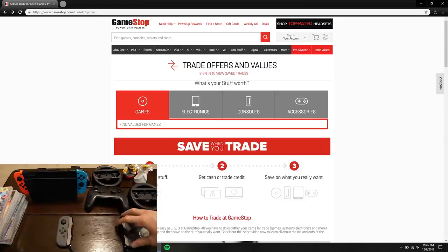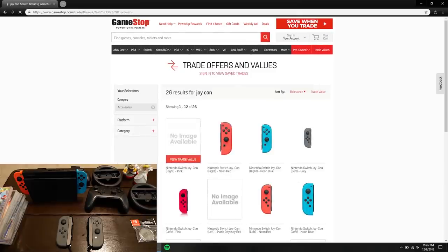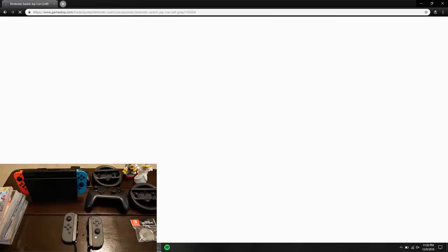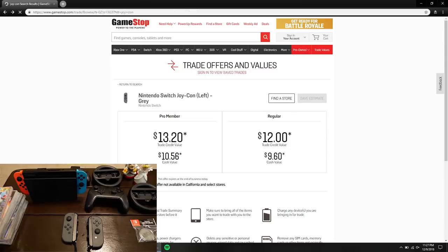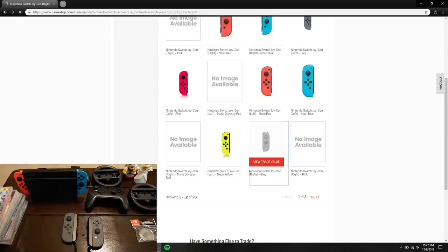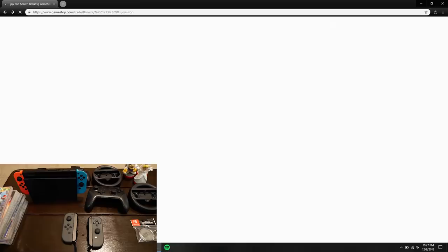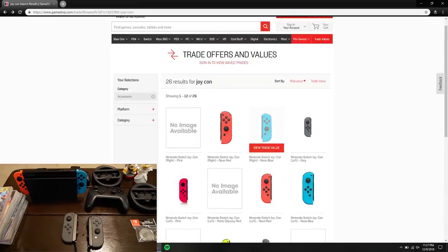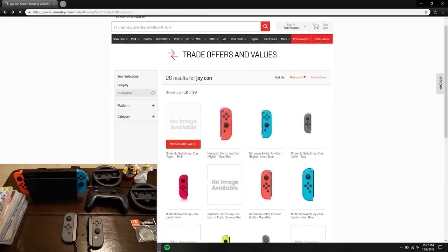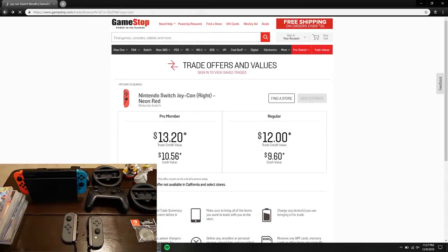Now let's look at Joy-Cons. I've got some gray ones and some neon-colored ones. GameStop actually sells them individually — which is kind of crazy. The left gray Joy-Con is $13.20, and the right gray one is the same, so about $26 between the two. Checking the neon colors — also $13.20 each. I thought the cool colors might be worth a little more to GameStop, but GameStop doesn't care about that.